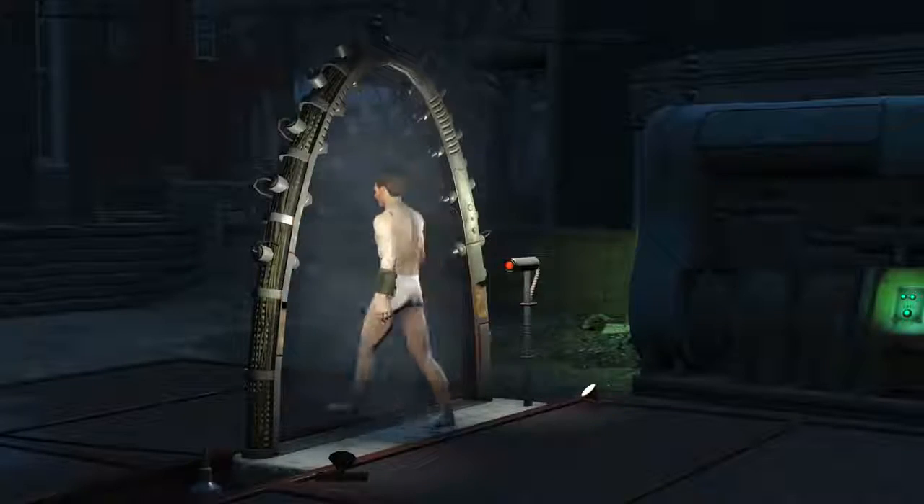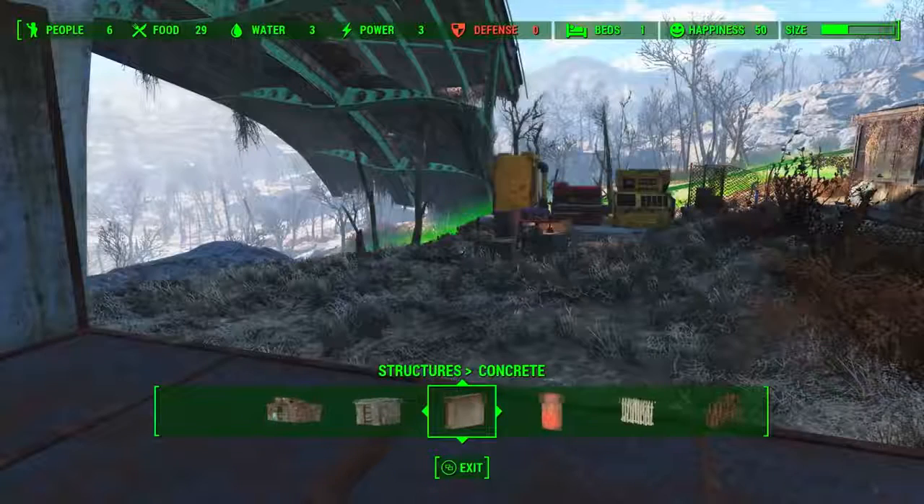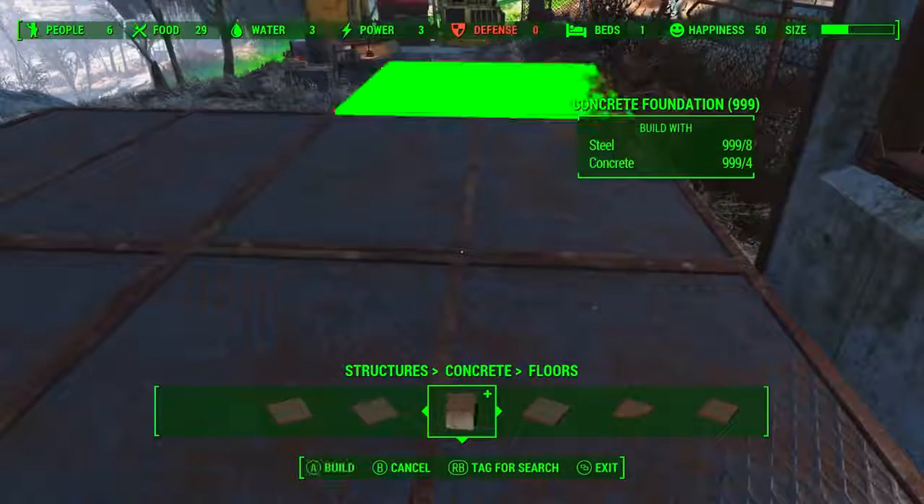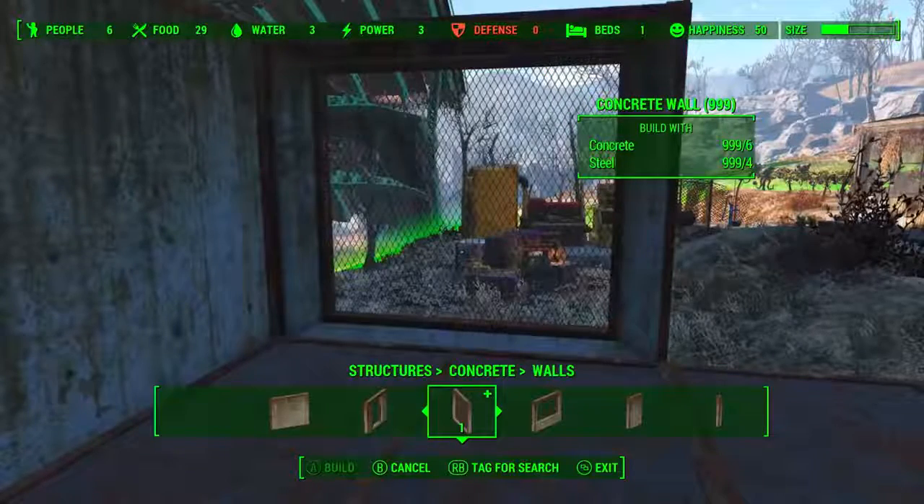In this next shot we see some of the new concrete structures, including concrete floors and concrete walls. As you'll see in the selection slider down the bottom, there are quite a few choices and variations.